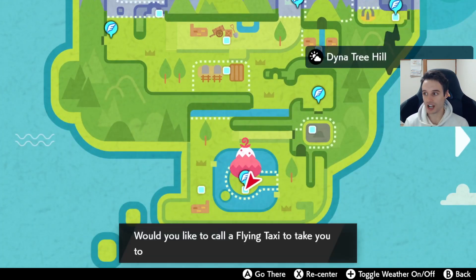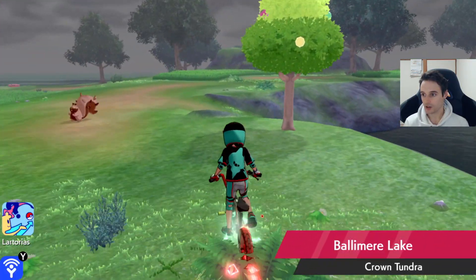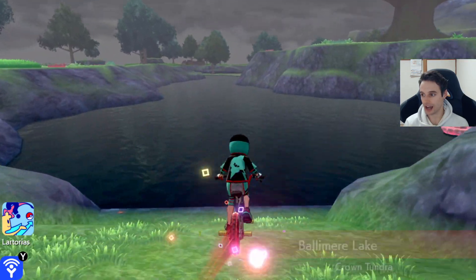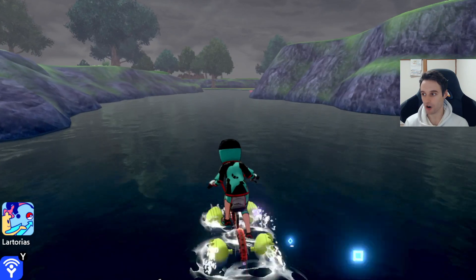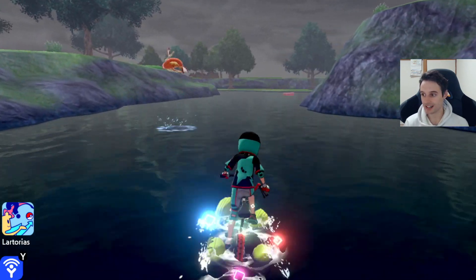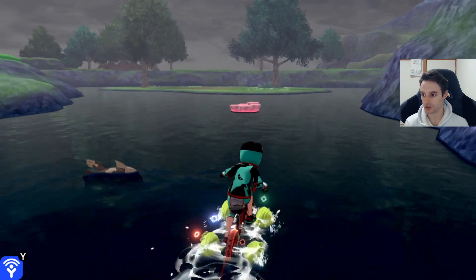Go to Dinah Tree Hill and watch where I go. We're going to go on our bike and cycle around down here into the water, down to the island. There are some special footprints in here. You guys know the footprint side quest — there are some special footprints in here and around this entire area, not just on this little island.